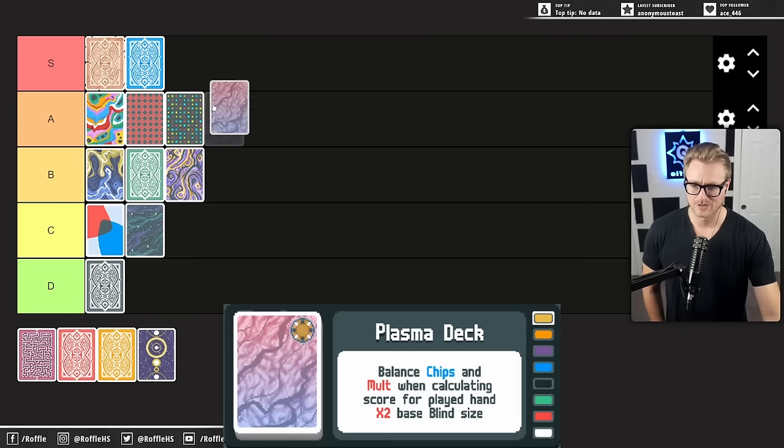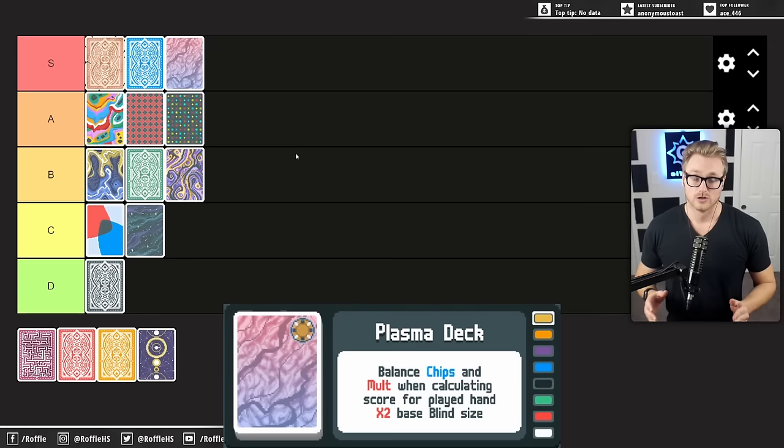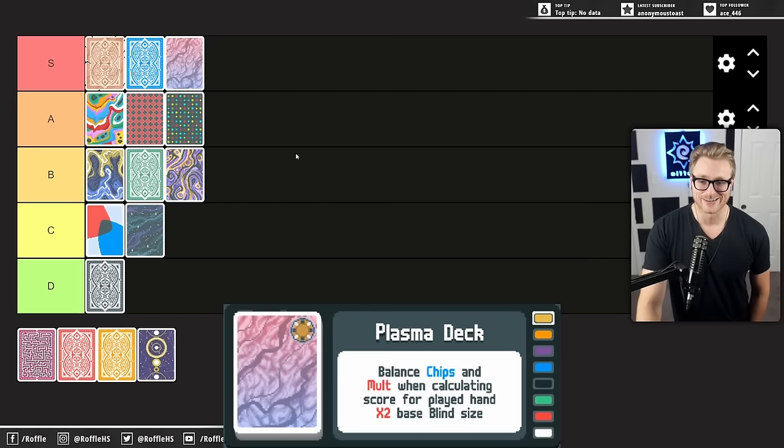Plasma Deck is definitely A or S for me — it's very, very good. In Gold Stake runs in particular, your early rounds are absolutely crucial, and more than nearly any other deck, the Plasma Deck lets you quickly get through those rounds based on how overvalued early chip generators are. If you can get a chip-generating Joker in Shop 1, you're just cruising for the rest of the run. You can then transition into big numbers for your mult as you go into later rounds, with that money cushion and interest accumulating. The speed at which Plasma can get online and through the first couple of antis makes it a very strong option for Gold Stake runs.